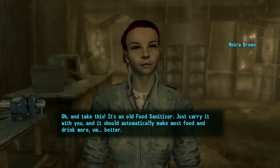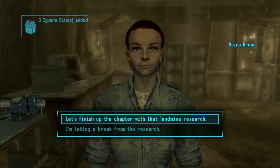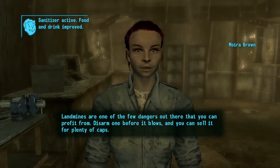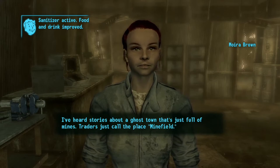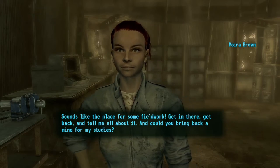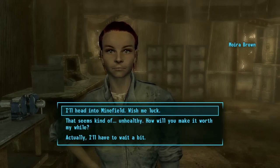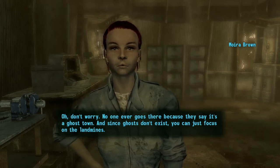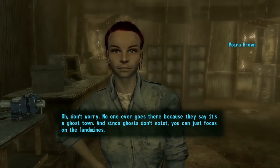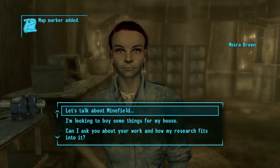Oh, and take this — it's an old food sanitizer. Just carry it with you and it should automatically make most food and drink better. Alright, let's finish up this book. Landmines are one of the few dangers out there that you can profit from — disarm one before it blows and you can sell it for plenty of caps. I've heard stories about a ghost town that's just full of mines. Traders just call the place Minefield. Sounds like the place for some field work — get in there, get back, and tell me all about it. Could you bring back a mine for my studies? This place is actually kind of annoying in many ways. No one ever goes there because they say it's a ghost town, so you can just focus on the landmines. Reach the playground in the middle of town and come back.